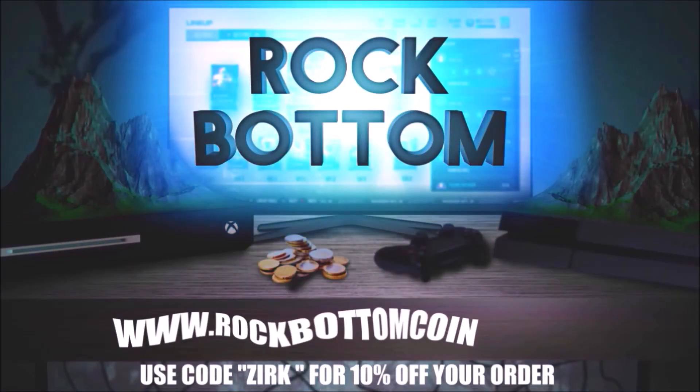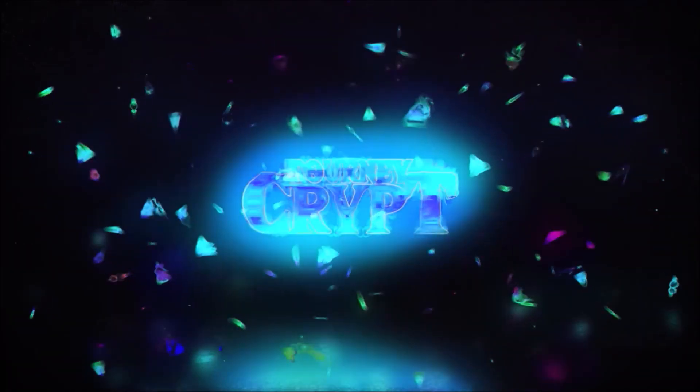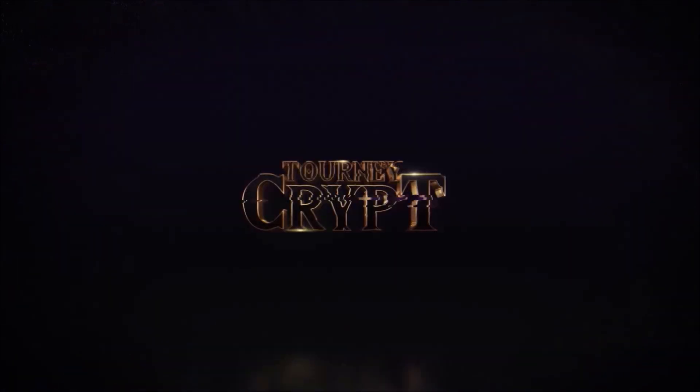Need some coins for that God Squad you've always wanted? Check out rockbottomcoins.com for the cheapest and fastest coins anywhere. Use code ZERK at checkout for 10% off your order. And if you guys want to compete in tournaments for cash prizes, check out tourneycrypt.com.